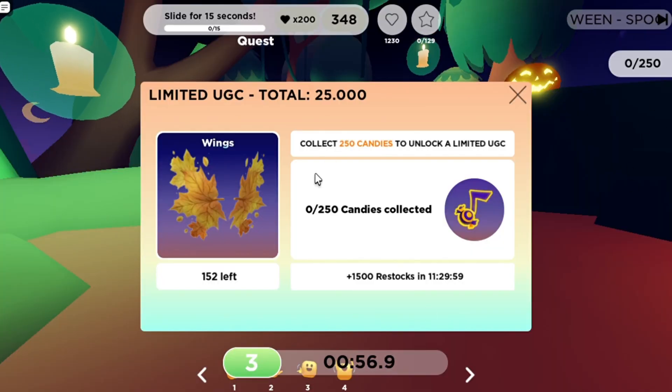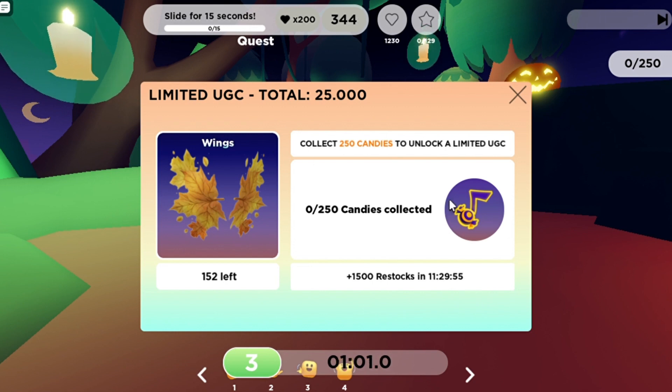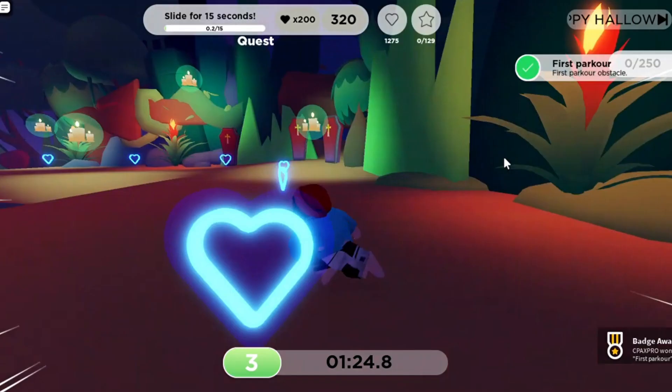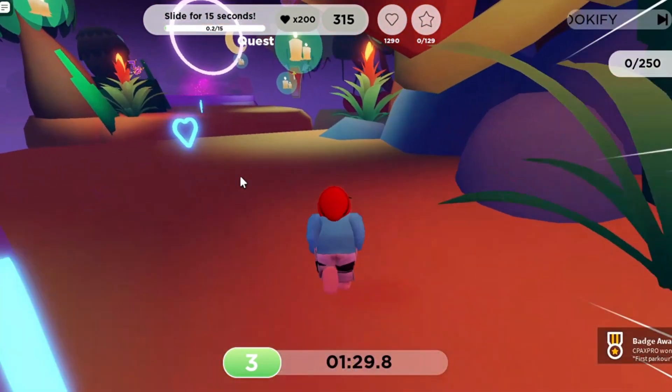To get the item, all you have to do is collect 250 candy notes. Candy notes can be found around the map, in the speed run levels, and in the other world.